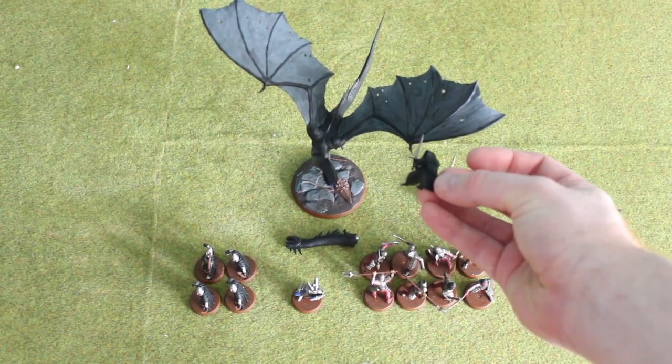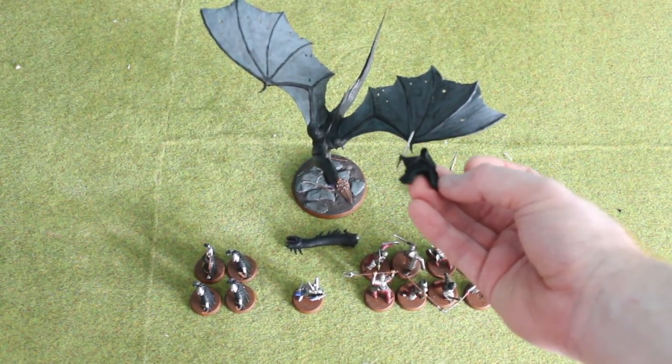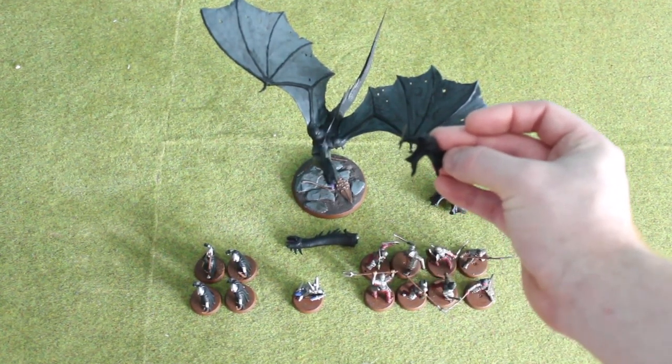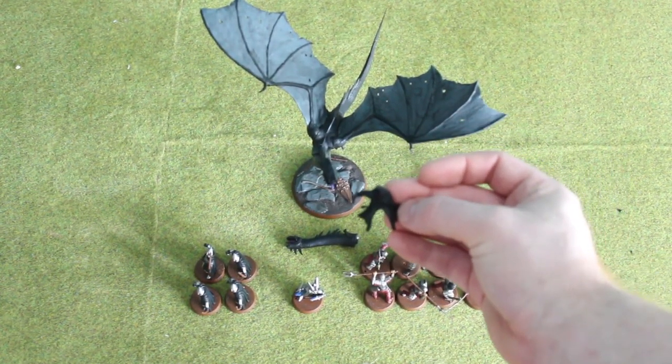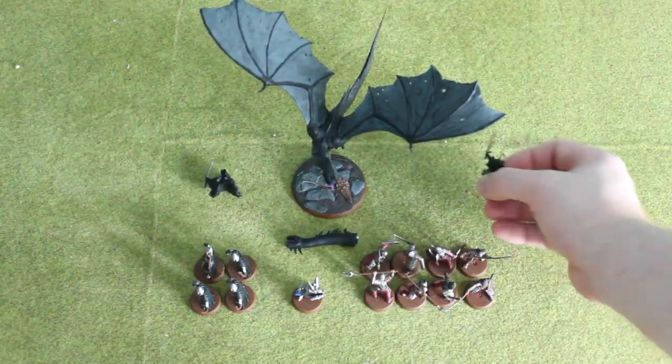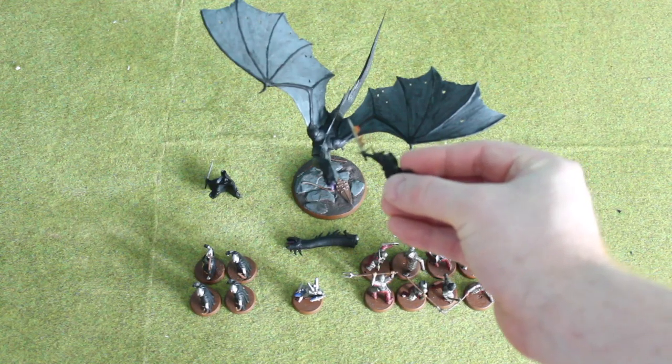I plan to at some point paint this guy to look in Betrayer colours. I've got to find out what they are and decide if I want this guy to be the Betrayer, or if I want to use one of my metal ones, because I've got two metal Ring Wraiths. And while I was doing it, I also did my Witch King on Felbeast.